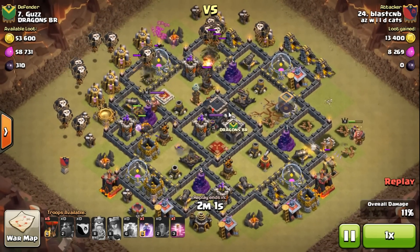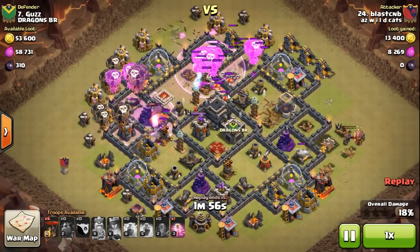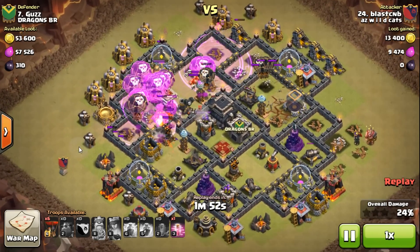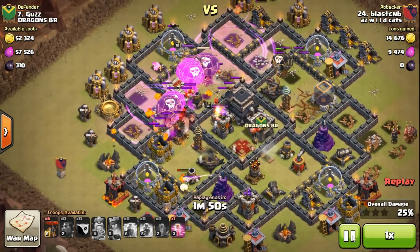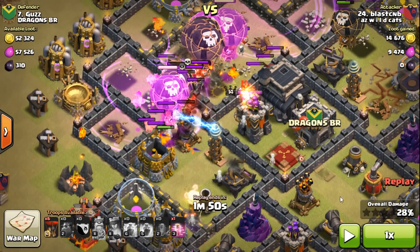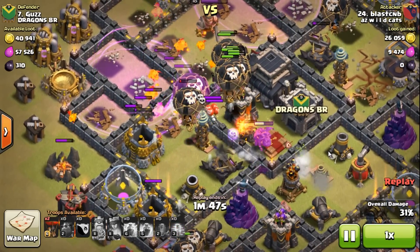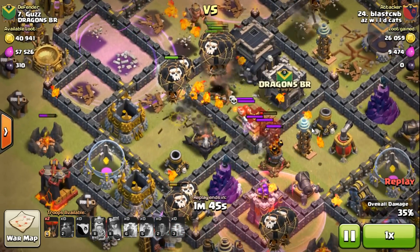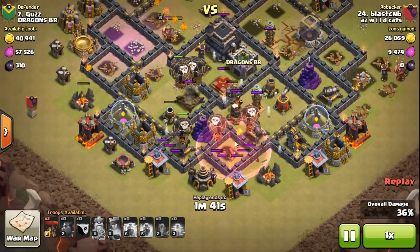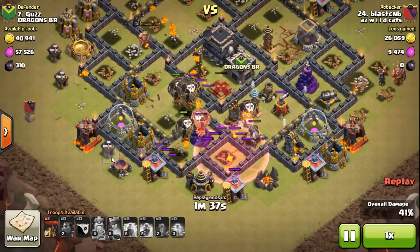That's my half surgical, half snowplow approach. I come in with my next loons, throw down my rage, and then throw another rage a little bit later. The queen's being targeted — air defenses and traps are going everywhere. There she is, getting blasted by pups and loons. She's dead. Just like that, I bring my backdoor loons in and haste them over there.